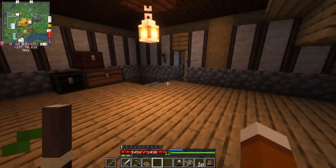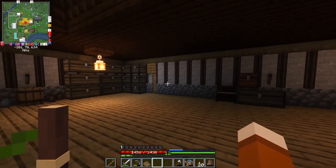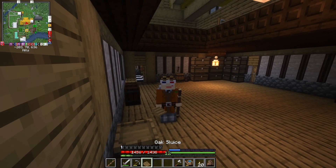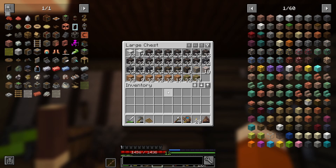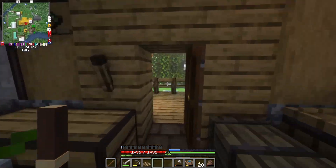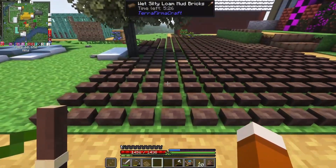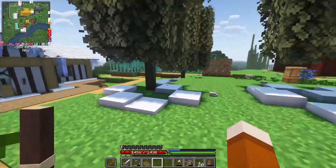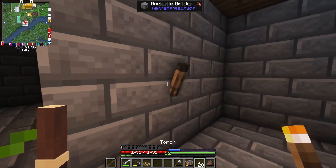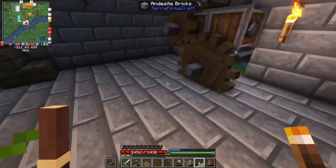I can actually rearrange a few things. This downstairs was supposed to be divided into two or three different rooms, but instead it's just become one giant empty room. Today we're going to go work on our sluice. We have a lot of resources to get through and I have not had a chance to play with the sluice yet in Terra Firma Craft. I was drying more bricks — they're taking a long time. It rained, so it reset the progress on all of them.